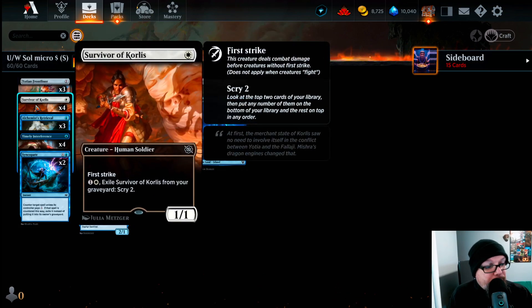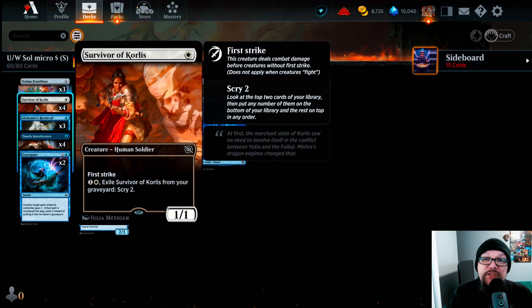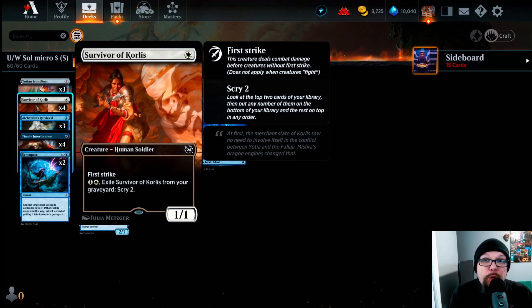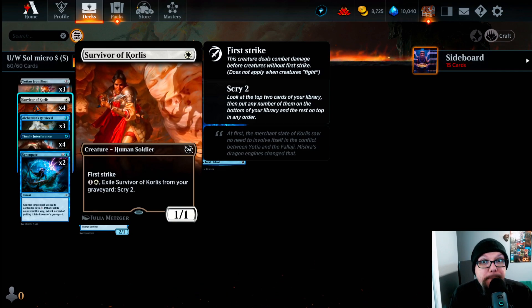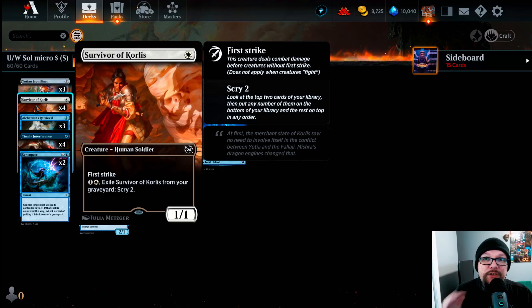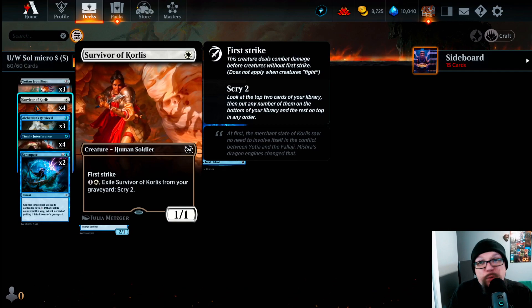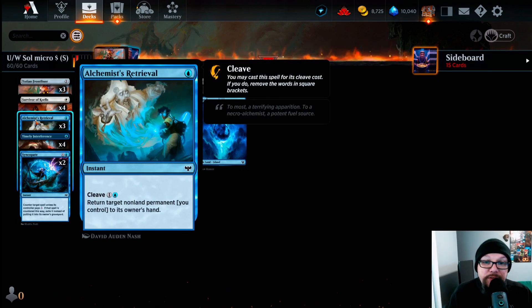Then we're playing Survivor of Cordless — a 1/1 for one white mana with First Strike. If it's in the graveyard, we can pay one and a white to exile it and Scry two. Finding card draw or ways to loot through our library on a budget is going to be really hard, so we have to think outside the box occasionally. Survivor of Cordless is one of those ways — and it's a two-cent card.